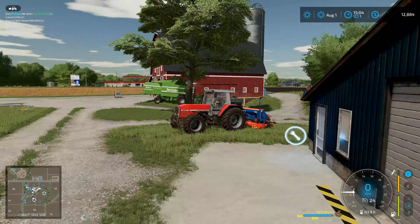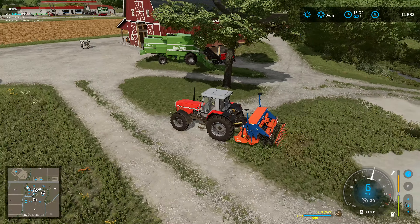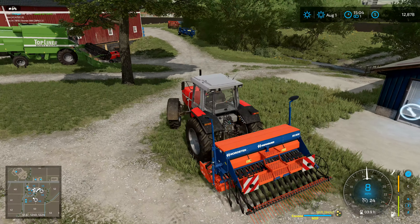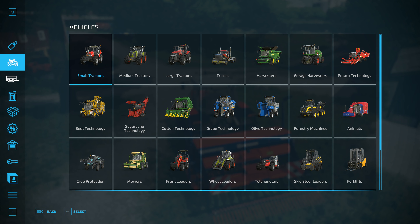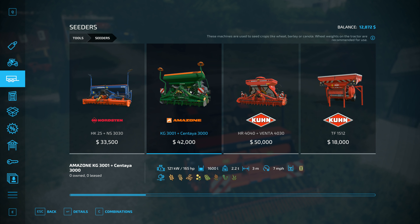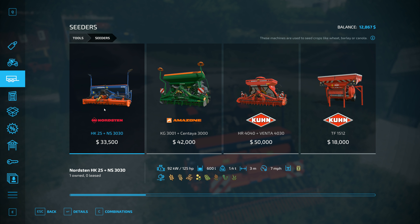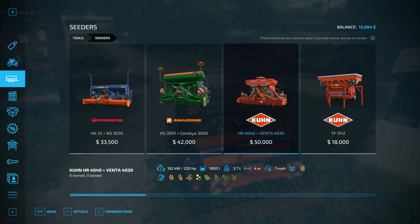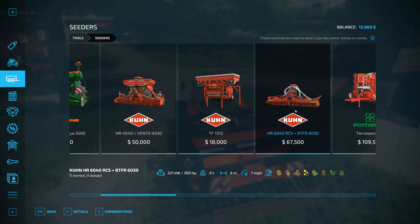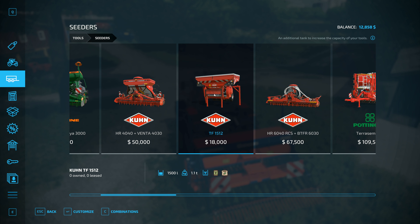I grab this one - I haven't got a front weight for this tractor, but that doesn't seem to be a problem. We want to plant canola in this field, so we switch - there we go, canola on there now. Unfortunately this seed drill doesn't also put seed and fertilizer into the ground at the same time, and that's something I'd really like. Looking at the seed drills in the store: there's one at 33,500, another at 42,000 that's three meters wide and holds 1,600 liters. Our own only holds 600 liters but is still three meters wide. There's a four-meter wide one, and some that come as a combination of seed drill and storage tank.